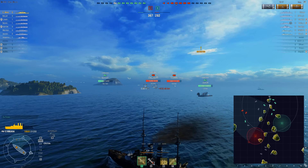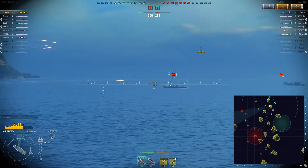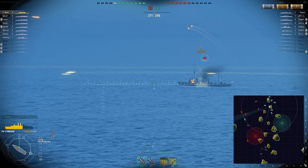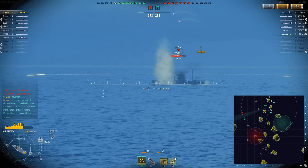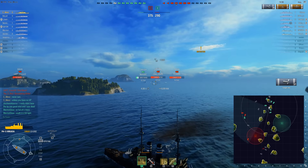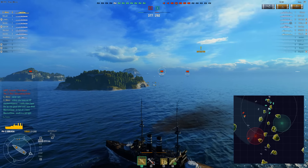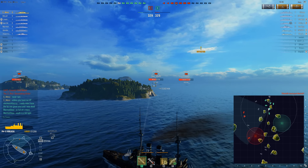I'm just gonna start chugging towards A — might as well get in a fight somehow. Worst comes to worst, I'll get cornered by a destroyer. It looks like he got his engine taken out; he's traveling pretty damn slow. I definitely undershot him on the first one. AP is tempting here, but I have not had any luck with it.